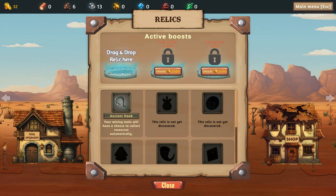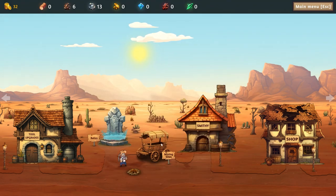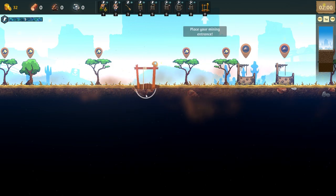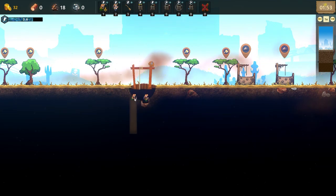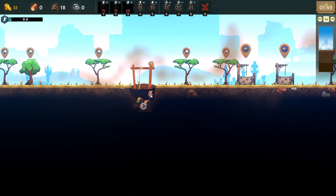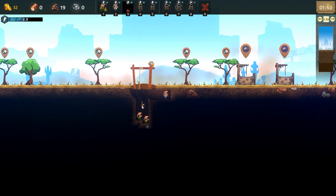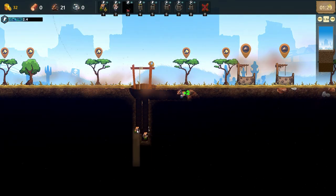Now if we go back out and go to Relics, we can unlock this and drag that one here — that's going to be helpful. Last time my wife told me I forgot to pick up the iron, and when I relaunched the video I had missed a lot of iron. So let's jump in again and go to our dig site to see if our hook will work. We'll drop it here to get all that iron and go hard.